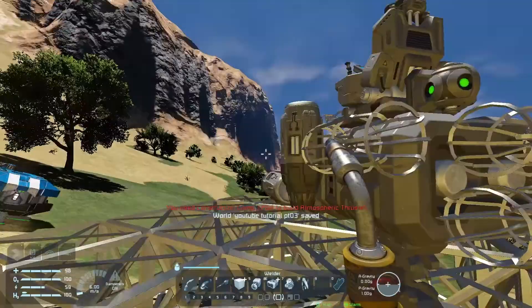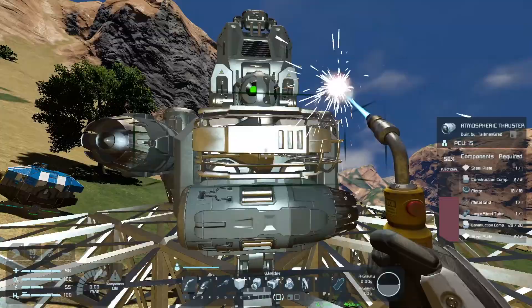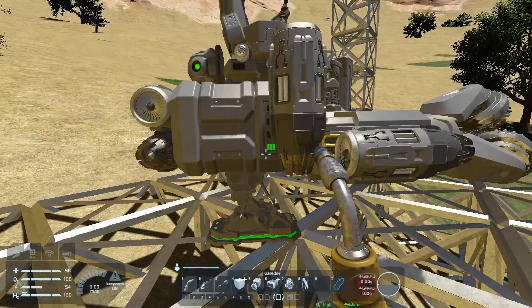Now I'm going to right-click — one, two, and three — and set those components away. There we go, it's all done. So now we should be able to fly. Let's go for it.